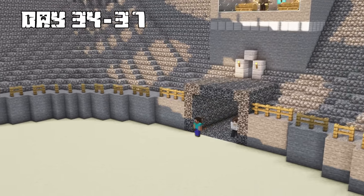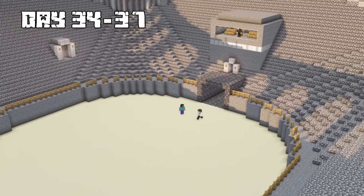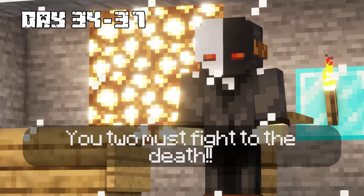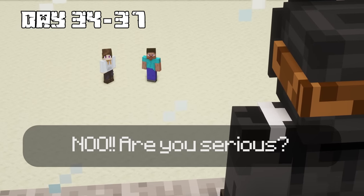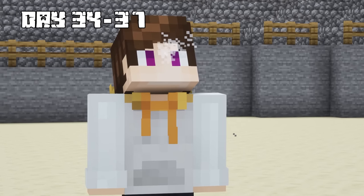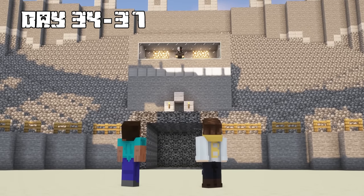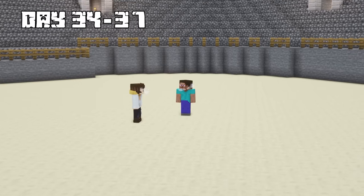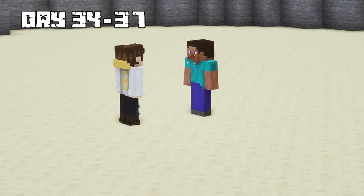On days 34 through 37, we finished going through the tunnel and entered a coliseum. You two must fight to the death. Are you serious? You're a madman. The Puppet Master wanted me to kill Steve, and I knew this was the only way of saving myself, so I had to do it. Good luck, old friend — I'm sorry for this.